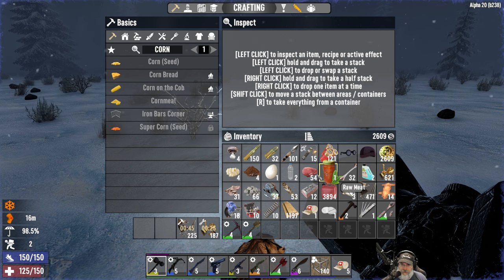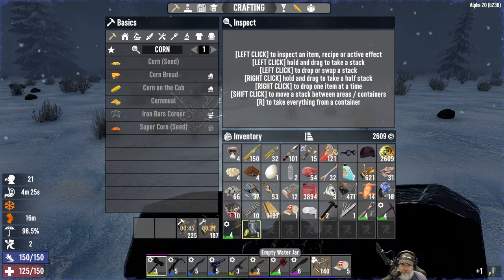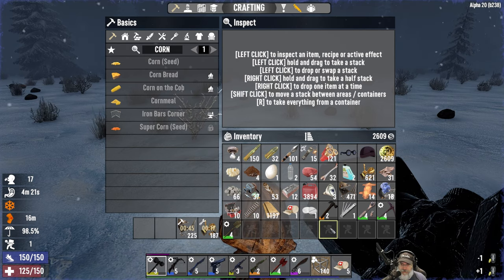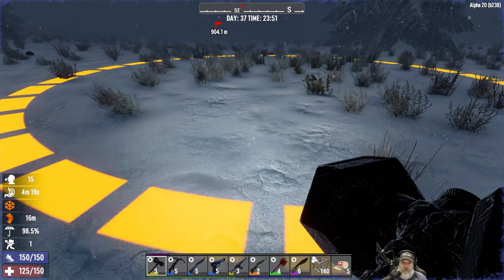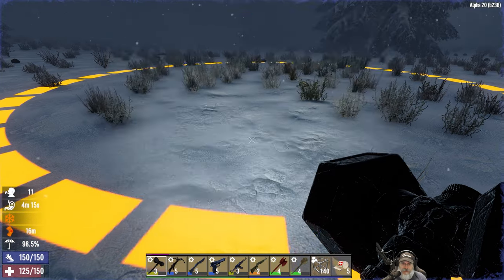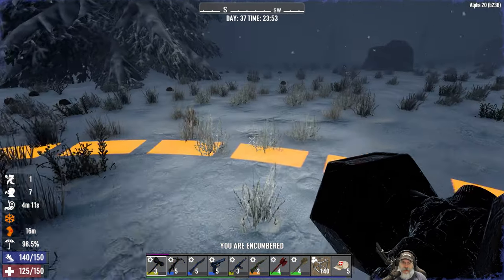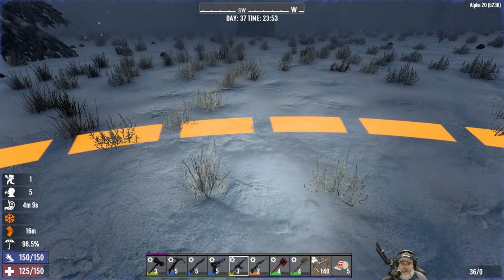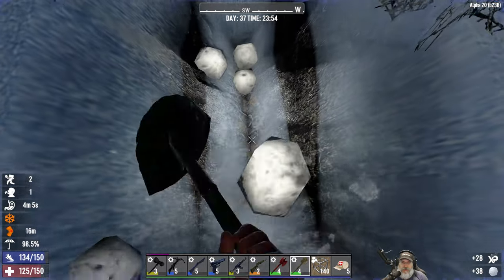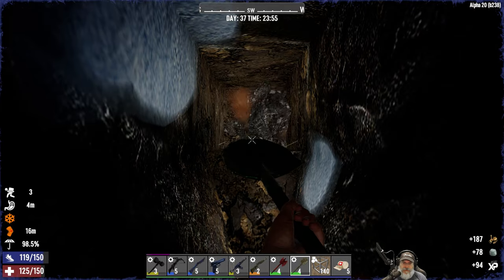We can drink that. That should give us enough room for whatever's in the treasure. Let's get the shovel out and start digging. I'm going to try the southwest corner trick again, though I haven't seen hard evidence that that actually works anymore in Alpha 20. I'll bring you guys back when I find the treasure.